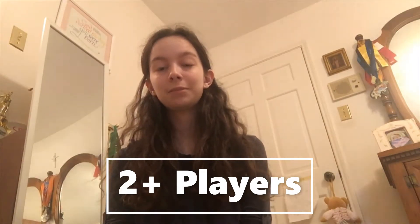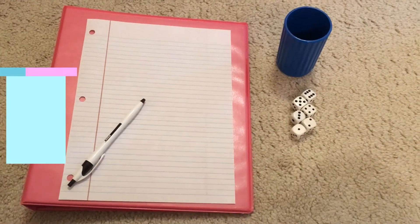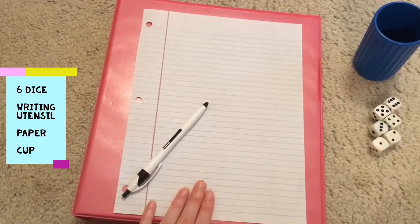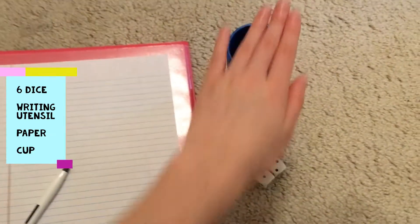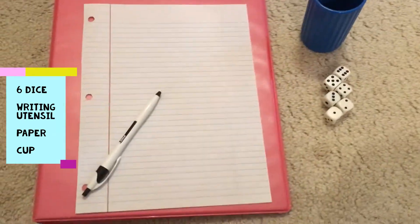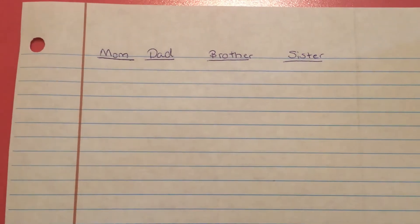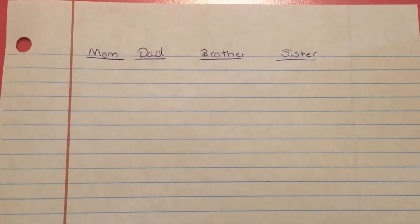For this game, all you will need are six dice, a pen, a piece of paper to keep score, and a cup of some sort. This can be any cup, just so that you can shake the dice and have all of them go at once.